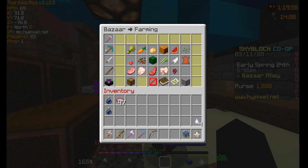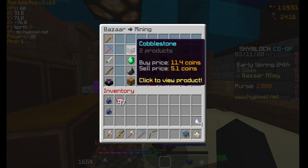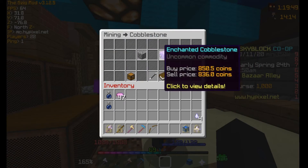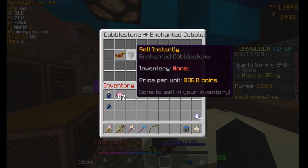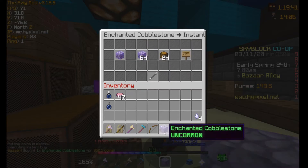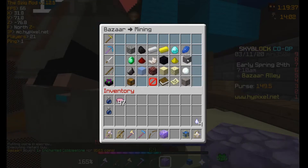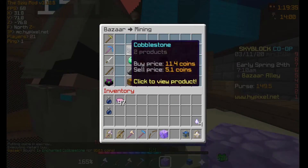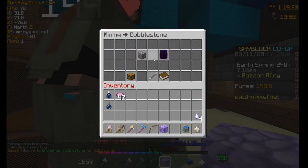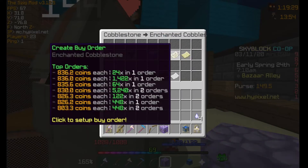You have a thousand dollars and you can buy off of Bazaar. So let's say I want to buy some cobblestone — I want to buy only one enchanted cobblestone. I bought it. You just click on the item, cobblestone, and then you can either sell enchanted or create a buy order.